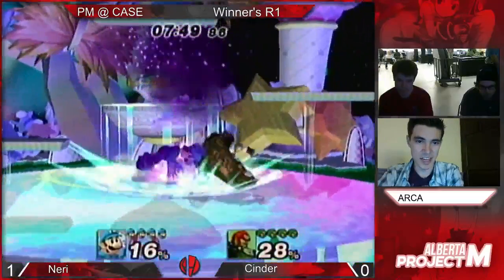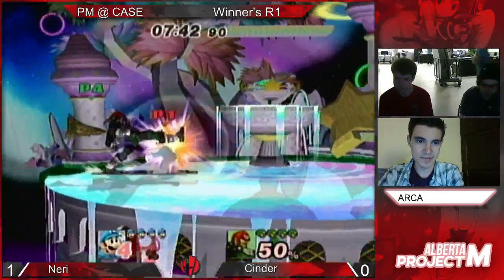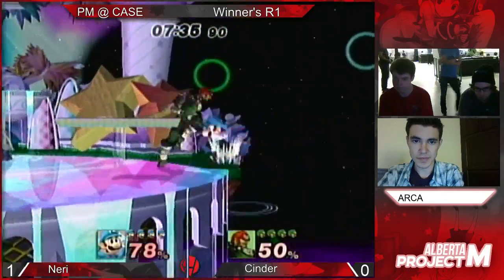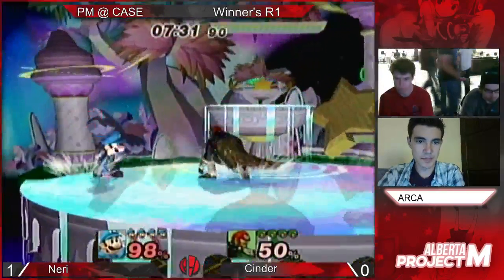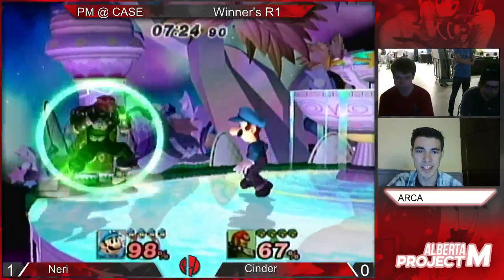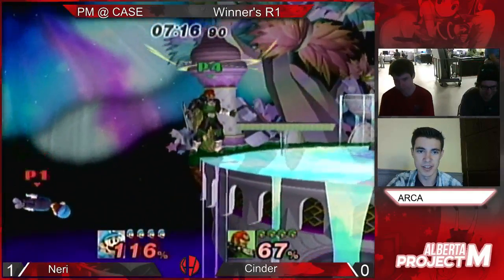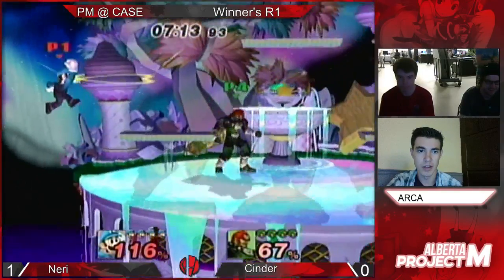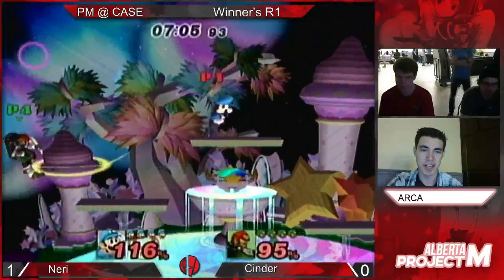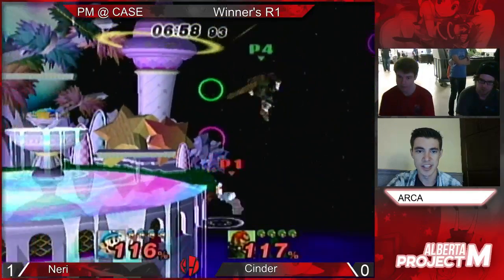Okay, side B. Corbin doesn't have nearly the dominant start that they had last game. It seems like Cinder has been able to pick up on some of his habits. Cinder, if he got him on the stage quicker, he might have had time to punish that. But Corbin required that Y-Zero because he was just going to get back on stage.